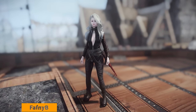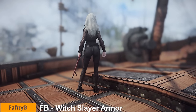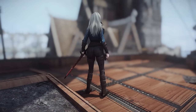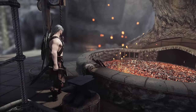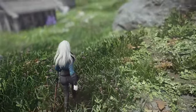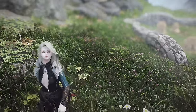Next up is FB Witch Slayer Armor. This outfit adds a lightweight leather armor set and Witchbane sword designed for female characters. It supports 3BA and BHUNP bodies, and the armor can be crafted at the Skyforge. With various color options, modularity, and the application of ESL flags, it's an excellent outfit.